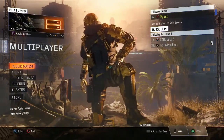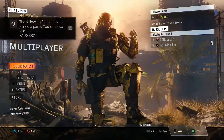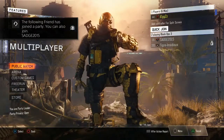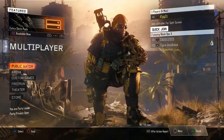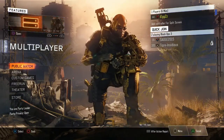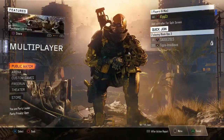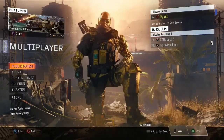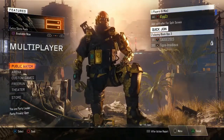Hey guys, what is going on! Today I have a special treat for you. This is basically the diamond camo glitch. You can get diamond camo on whatever gun you want, and all you need to do is have diamond camo on just one gun. So basically you can get rocket launchers in diamond and then copy the rocket launcher's camo onto other guns, and I'll show you how.